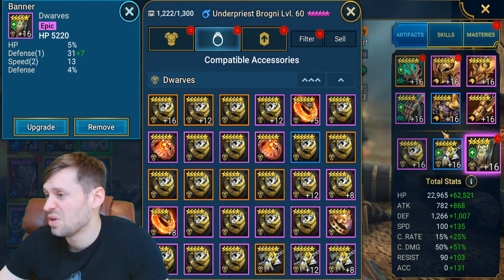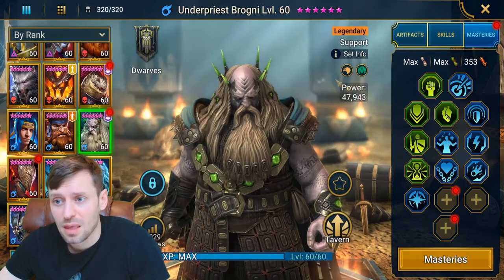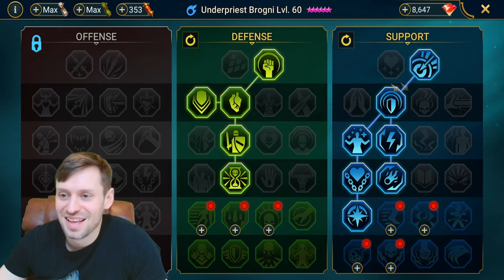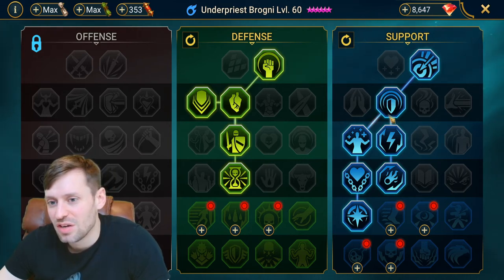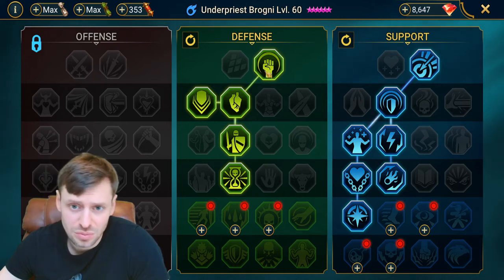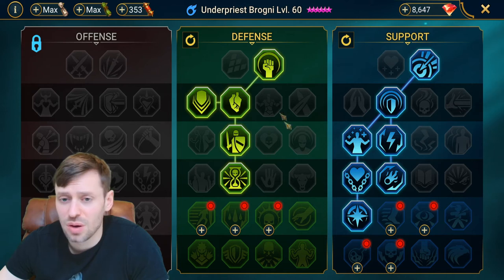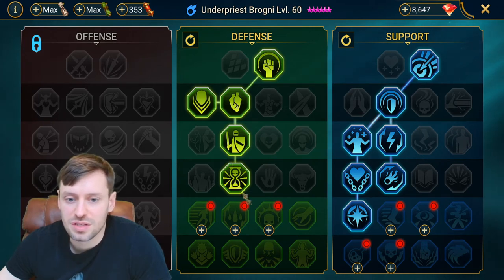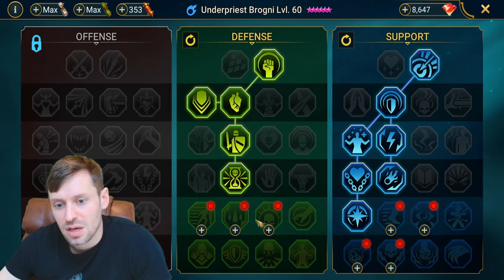Crit damage isn't really that important on him. Looking at masteries: a bit of accuracy, increasing his shield, trying to speed him up, and cycling through his abilities. Also increasing his healing, making his shields last longer. He also has block debuffs. On defense, I probably could put him in counter attack, but I just haven't decided what I want to do with him yet.